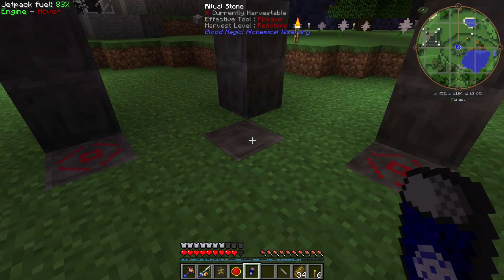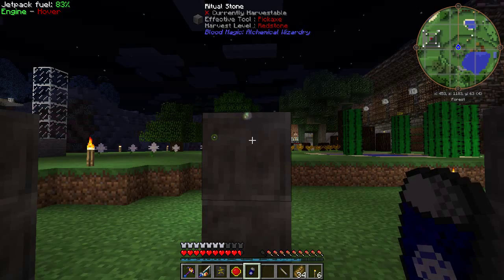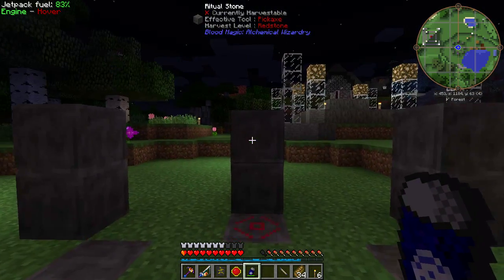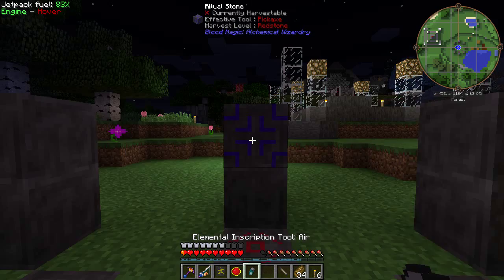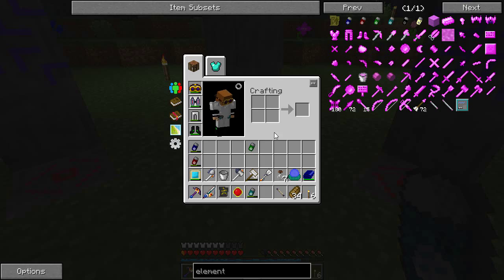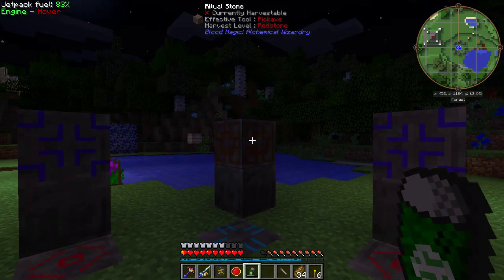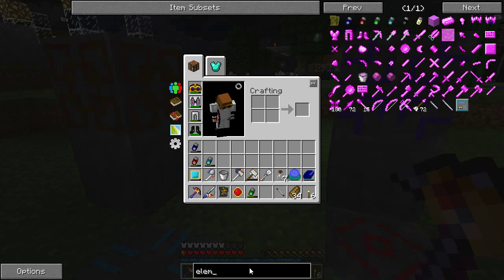Fire is there. Water is on these ones — water there, water there, water there, and water there. Air is on these ones and earth on those ones, and now we can do the ritual of binding.